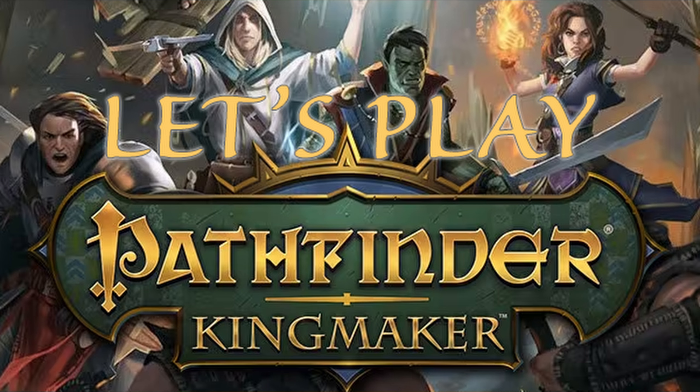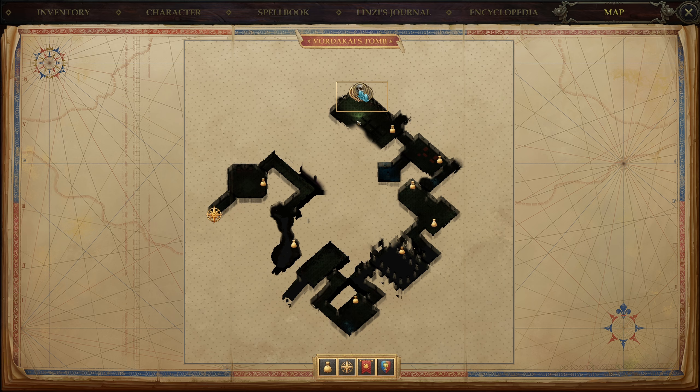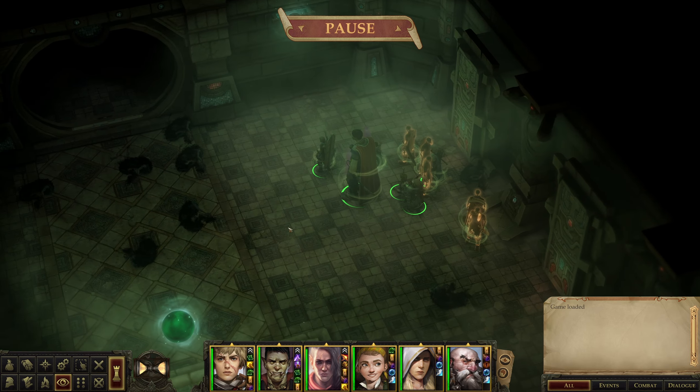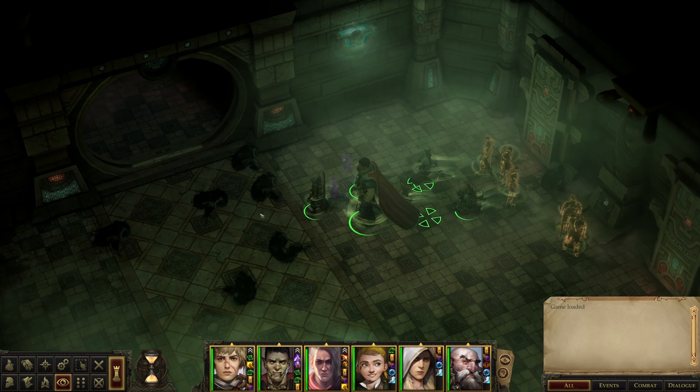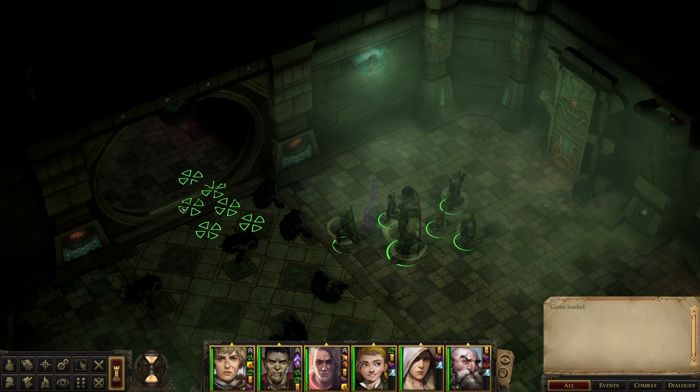Hello everyone and welcome back to Let's Play Pathfinder: Kingmaker. I'm your host Colorsfade. It's episode 65. We're in Vordakai's Tomb - this is Vordakai's Tomb Part 2. We have to go further into the tomb. I had recorded about half this episode before realizing there was no game audio happening due to recent changes on the PC, so for the first 20-30 minutes you're going to get a version where I already pretty much know what's going to happen.